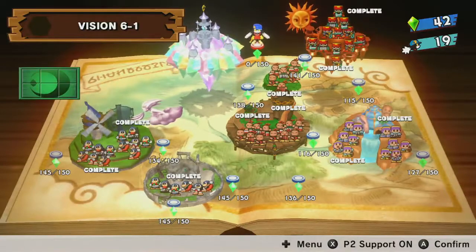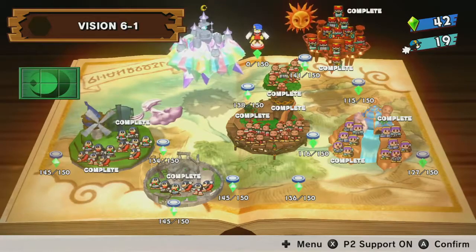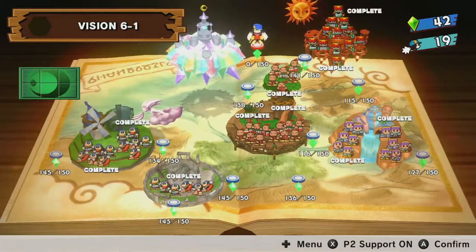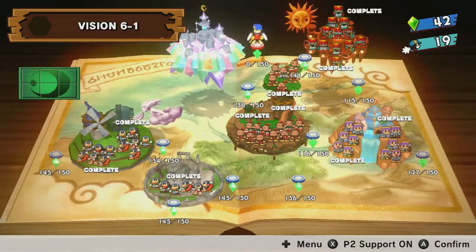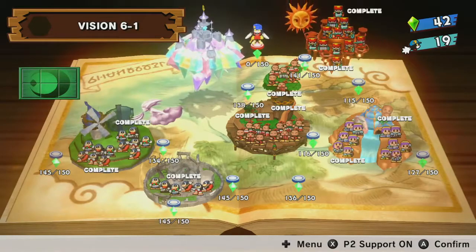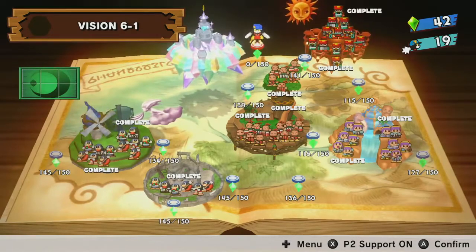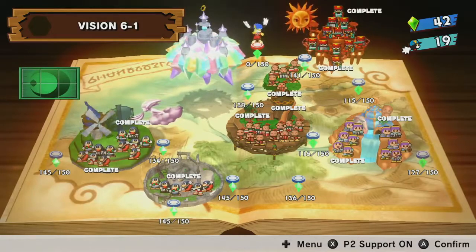Last time, we completed the second act of the Sun Temple and reached the top. We reached the altar where we fought Joker, defeated him, and he exploded. Unfortunately, Gatias was able to unseal the Moon Kingdom and has unleashed nightmares upon the world. So now we've got to get up to the Moon Kingdom and stop him. Let's go to Vision 6-1.